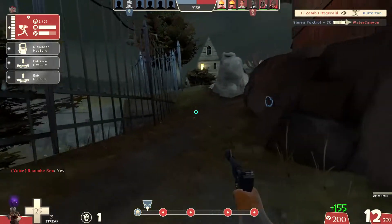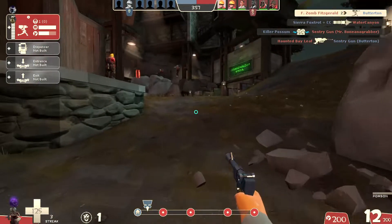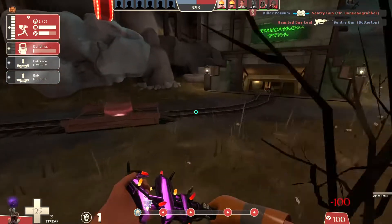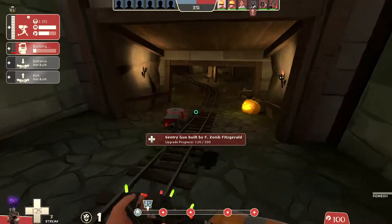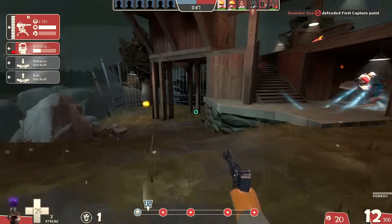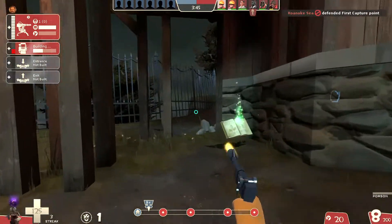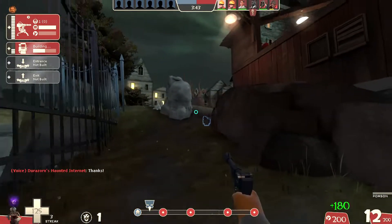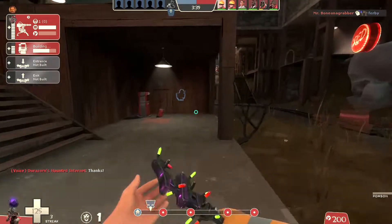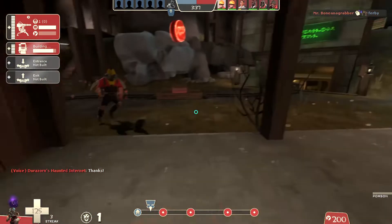I gotta be careful in case that Spy comes back. I find bad Spies like to run the same routes over and over again. I'm sticking my Sentry a little farther back than normal, which is not gonna watch the flank, but I'm hoping the shadows in the spooky version of Upward kind of help hide it — maybe surprise some people.